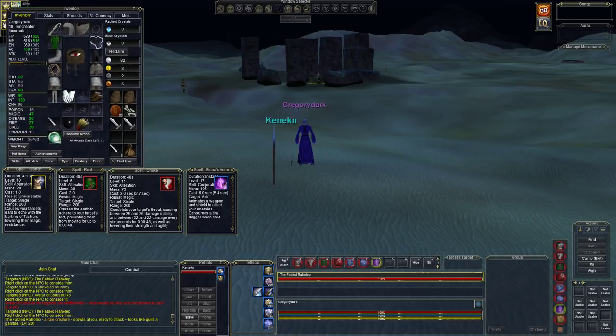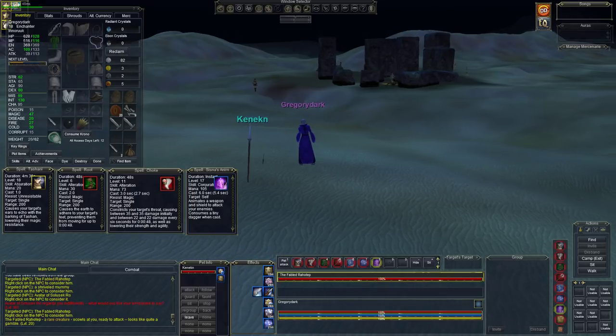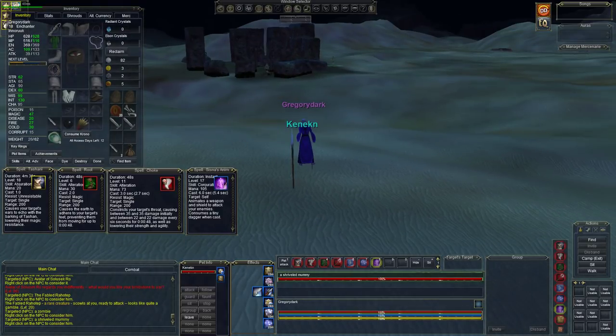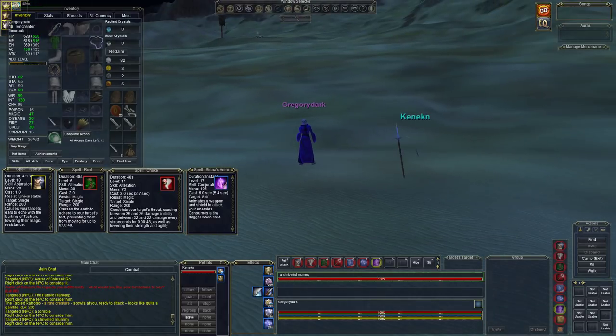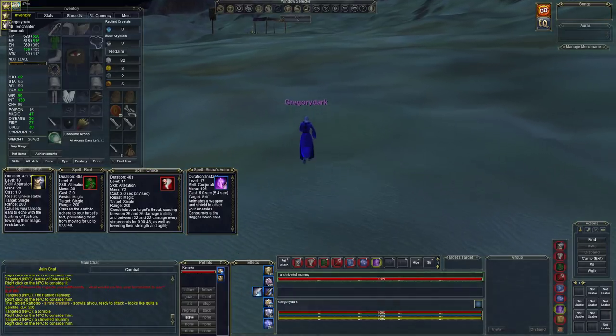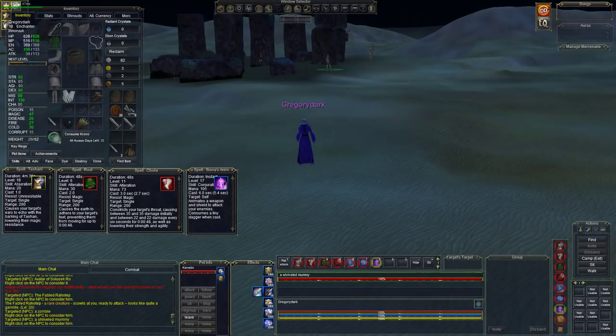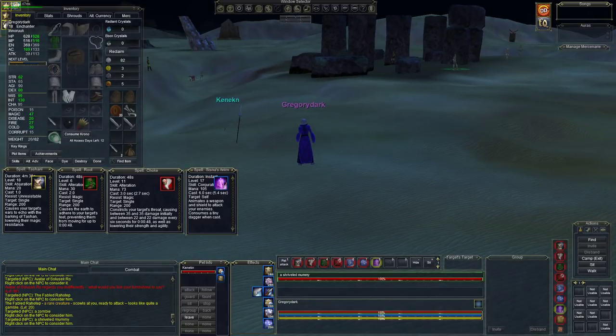Each pet costs 105 mana. We have 516 mana, so we're not going to be able to do too many pets. I'm going to go ahead and try to root rot him, and if he breaks free, we use the pet to hold him off so we can make a run for the commonlands. What I plan to do instead is cast Soothe on him. Soothe lasts a long time, so we can cast it and med all the way up.